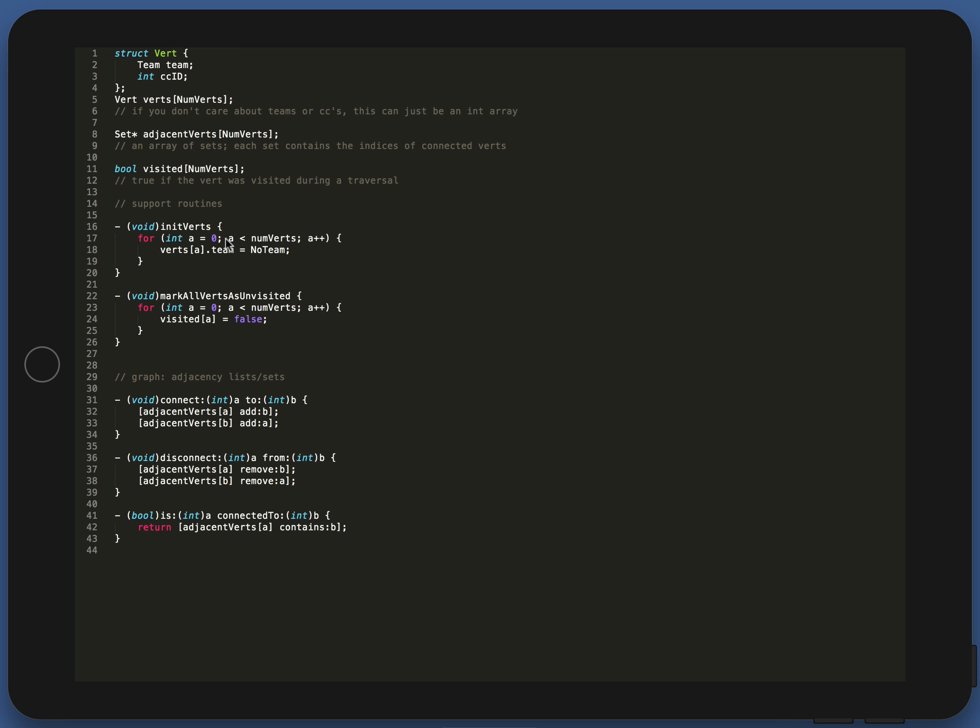These are support routines. Init verts sets each vertex team ID to no team — they're all empty. This doesn't have to be a loop; if your CPU supports it, you can use memset or some other fast memory clearing method instead. Mark all verts as unvisited sets the visited array to false, because you haven't visited yet and you're about to set up a visited process — you're going to clear all those defaults. Because it's a separate array, there may be a faster way to do that on your CPU.